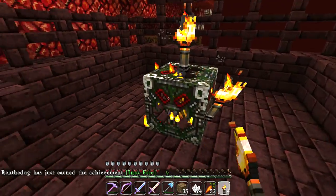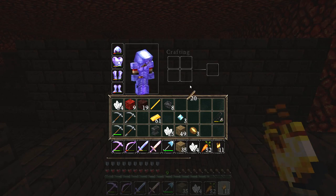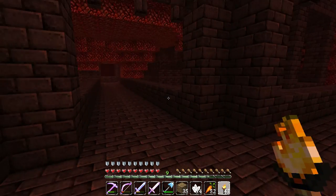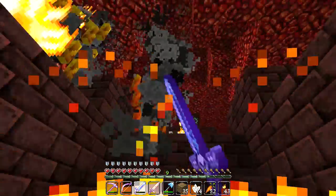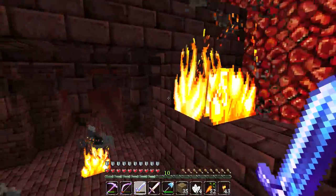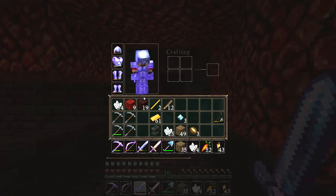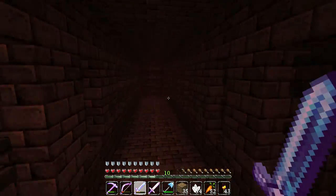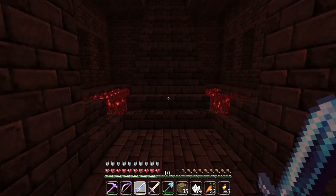I can see the torches didn't actually do anything to stop the blazes spawning. These things shoot so freaking fast! Let's not mess around with blazes too much — I really don't want to die and I really don't want my armor to break. We might have to take these boots off at some point. Keep your eyeballs peeled — we need wither skeletons and chests, that is what we're after.